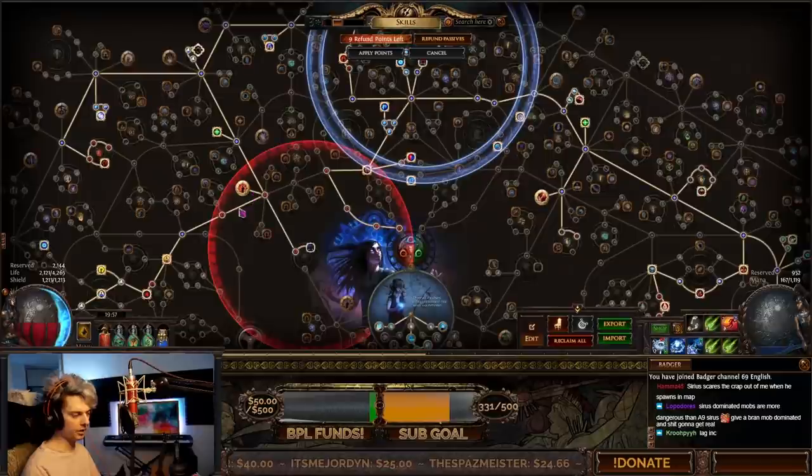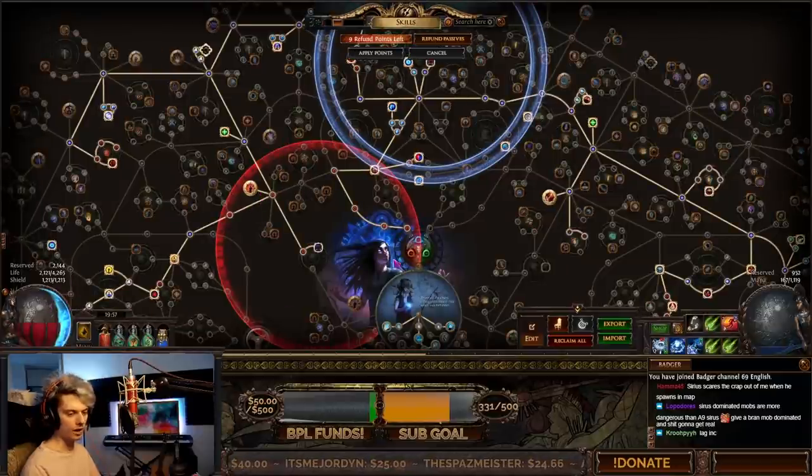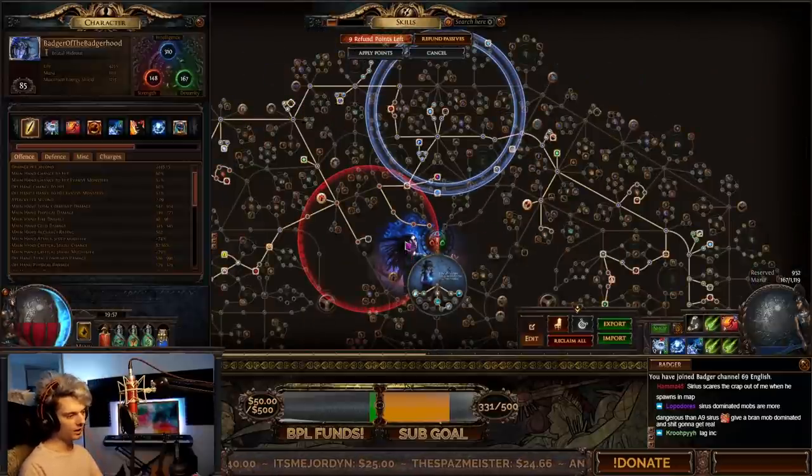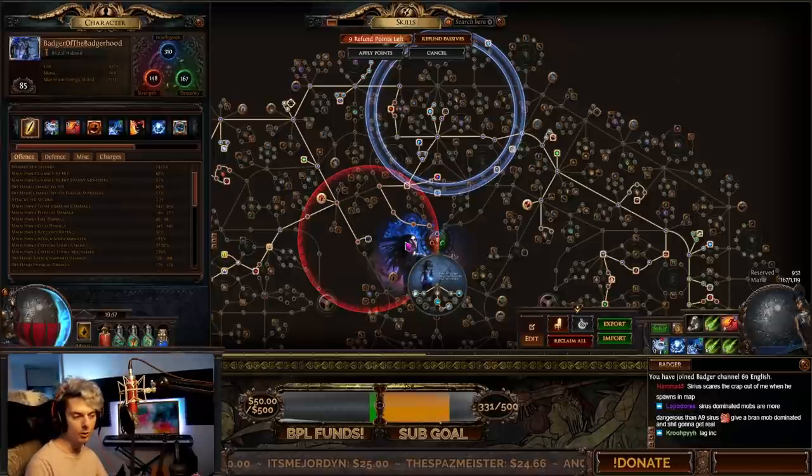The tree's looking something like this. We've got a Glorious Vanity — I don't have enough health, I need more, I need to get my Cluster Jewel. We're sitting at level 85 right now, so a few more levels, getting a Cluster Jewel in there and some more damage.